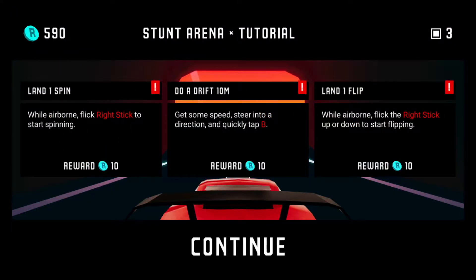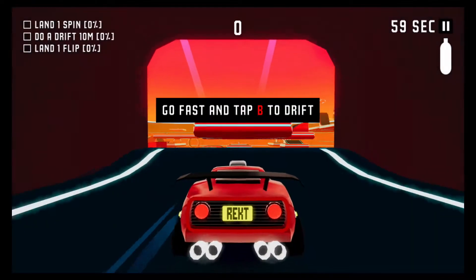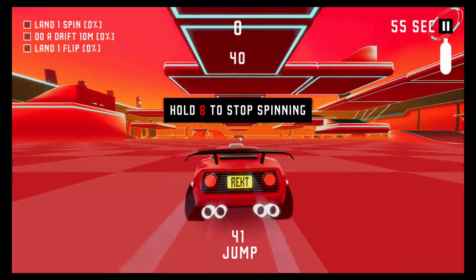Land one spin while airborne — flick right stick to start spinning. Drift 10 meters — get some speed, steer into a direction, and quickly tap B. And land one flip while airborne — flick the right stick up or down and start flipping. Here we go — landed that flip!